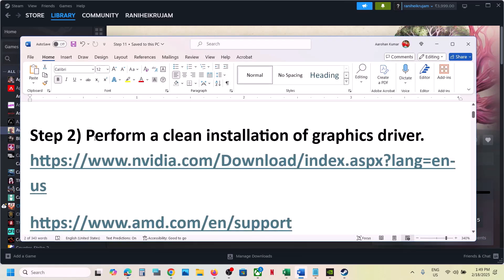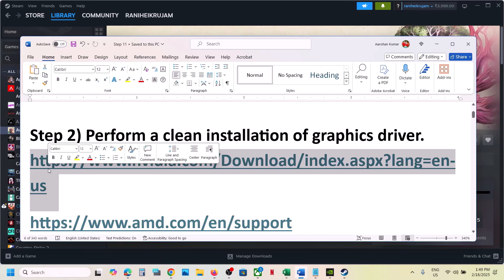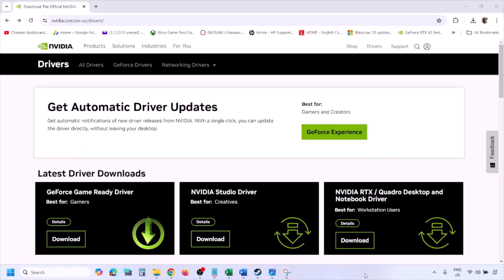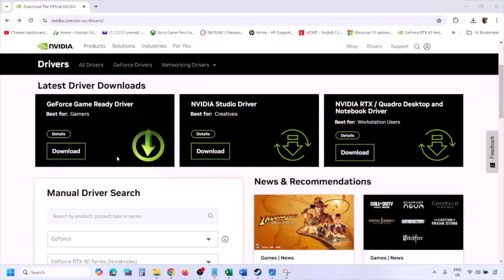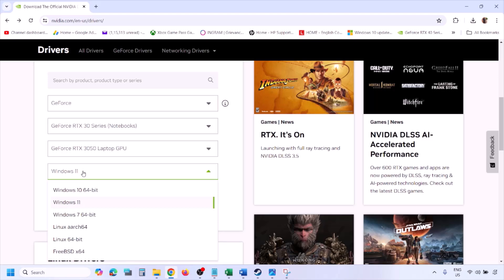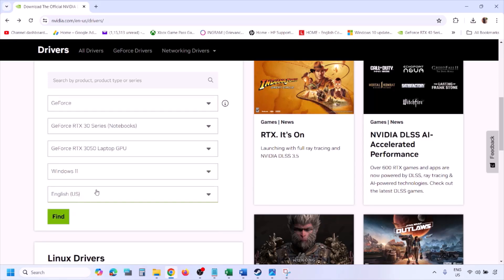The next step is to perform a clean installation of your graphics card driver. If you have an NVIDIA card go to the NVIDIA website; if you have an AMD card go to the AMD website. I'm showing for NVIDIA. Go to the NVIDIA website, select your graphic card from the list, make sure you select the right card, and then select the right operating system — Windows 11 or Windows 10.